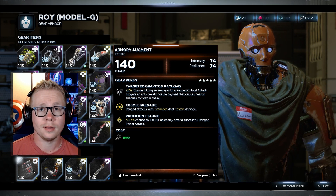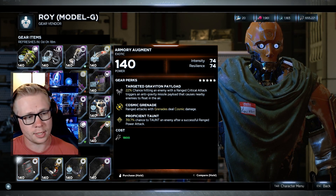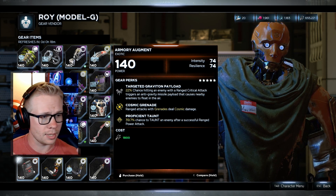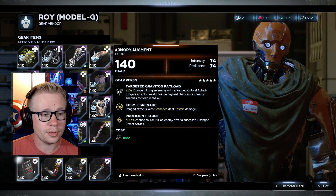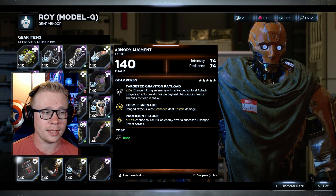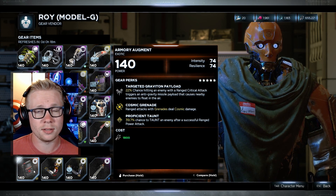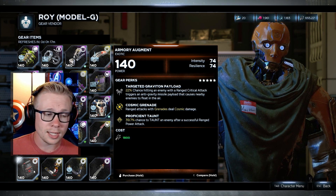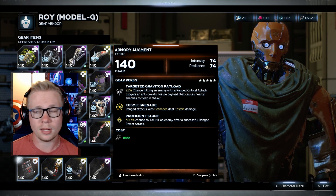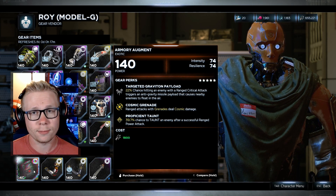That increased damage from Big In is pretty amazing. The second hero is Bucky, the Winter Soldier. With his exotic gear, range attacks with grenades deal cosmic damage, and there's a chance of hitting a range critical attack with the Anti-Gravity Missile Payload — that's okay. But the chance to taunt an enemy after a successful range power attack, and Bucky's ability to then finish taunted enemies, is pretty freaking amazing. It pairs up really nicely with Bucky's kit.